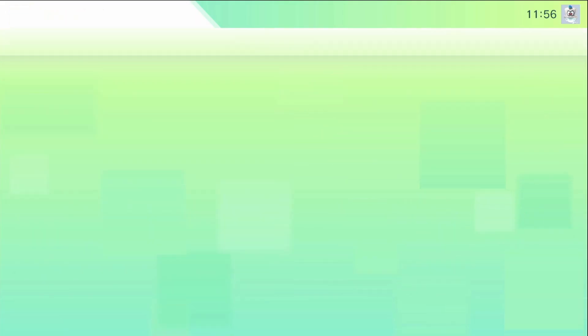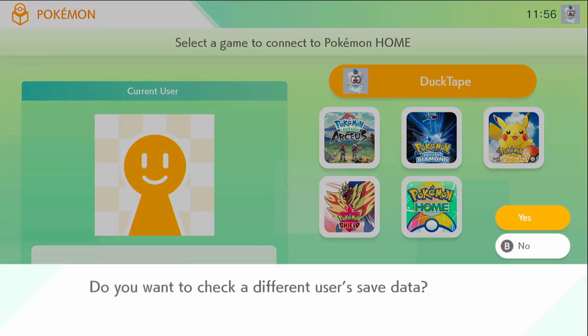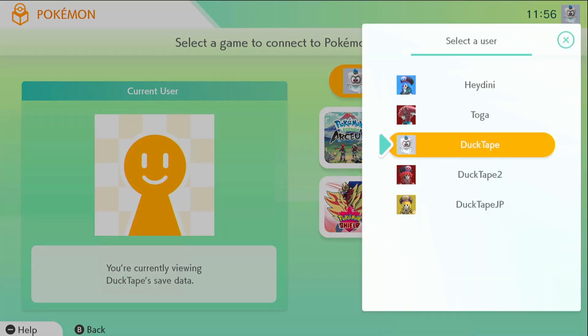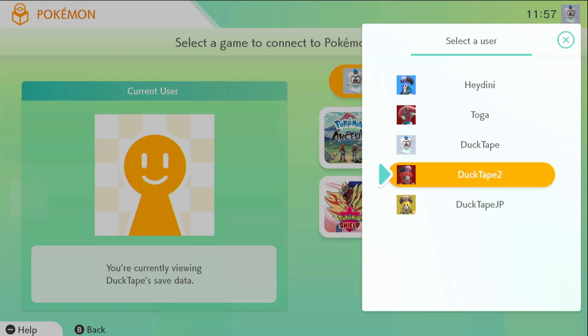When you're on the main menu, click Pokemon, click the game you want to transfer Pokemon from — in this case, Pokemon Legends Arceus. Where it says all your games, if you go up, it shows the name of your account. You want to switch that to the account that has the Pokemon. In this case, Duct Tape 2 will have the Pokemon I'm transferring, and then click Pokemon Legends Arceus.